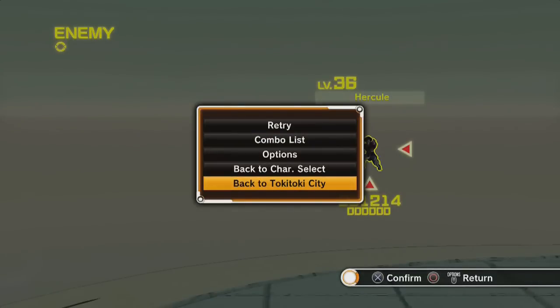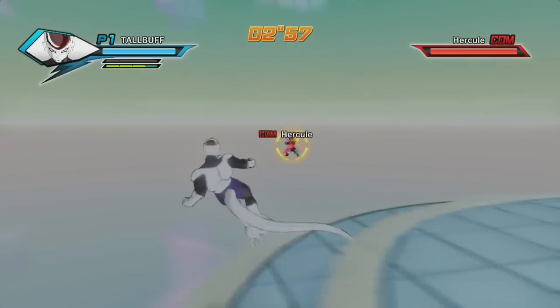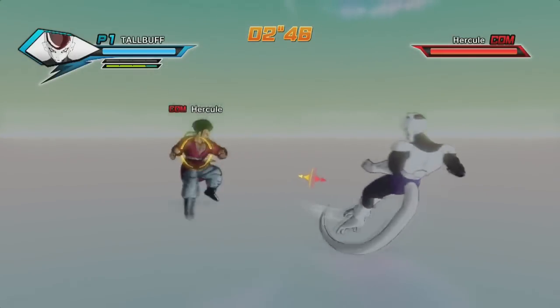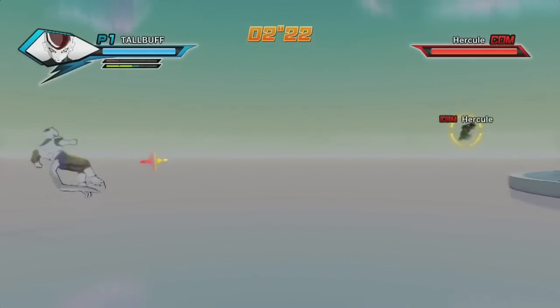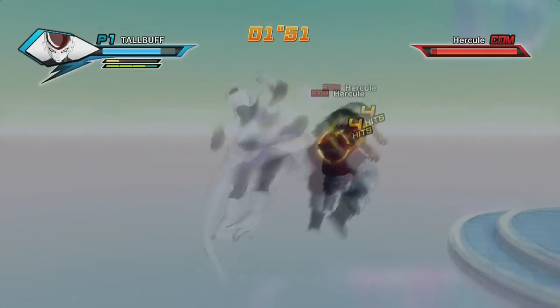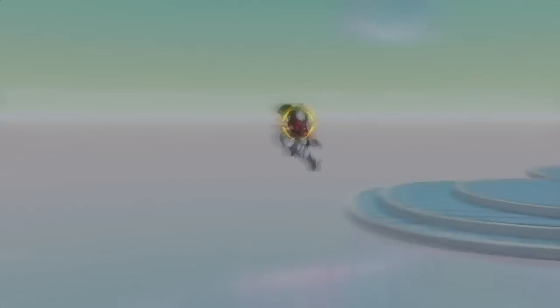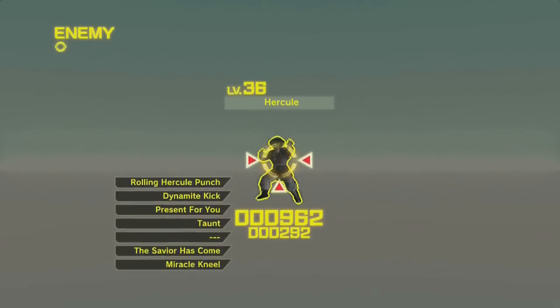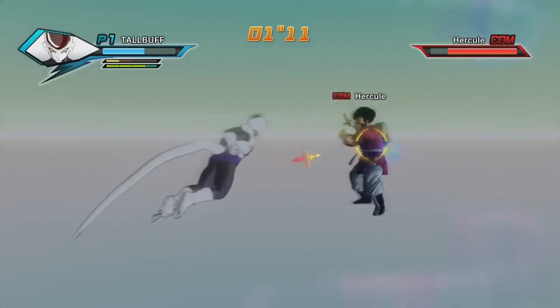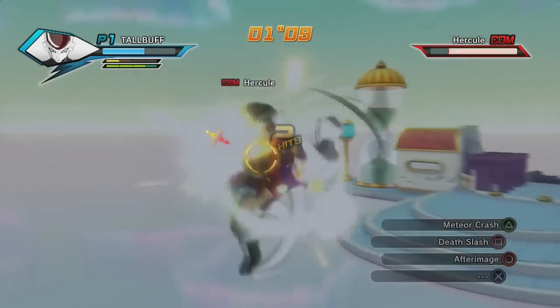Finally, we'll finish with the tall buff character. This character has a great increase compared to the tall medium character, so if strike and attack damage is your thing, definitely go with this build. His single hit does 10 damage, his 5-hit combo does 101 damage, and his strike does 93 damage. Interestingly, his blast doesn't decrease and remains at the 23 points of damage that the tall medium character did.